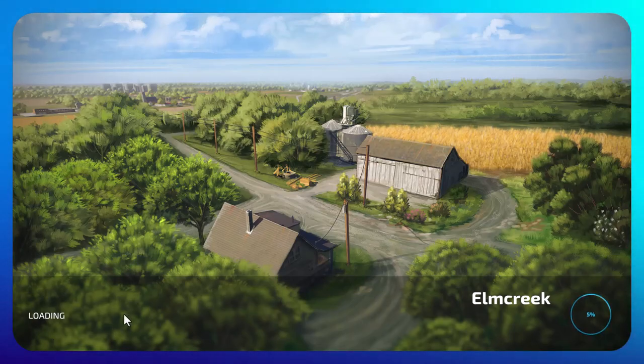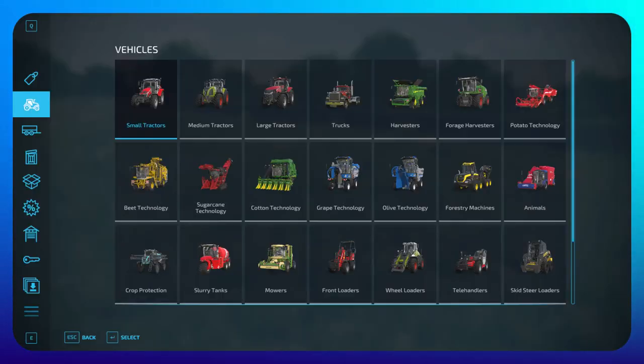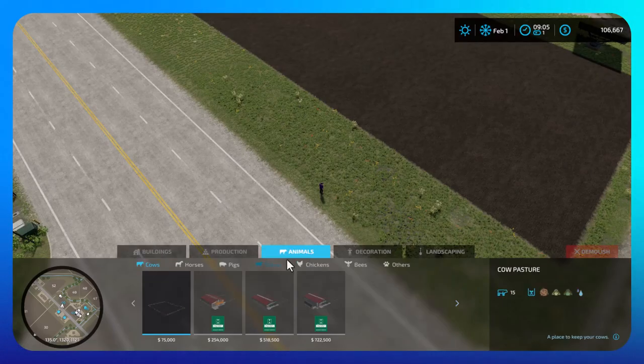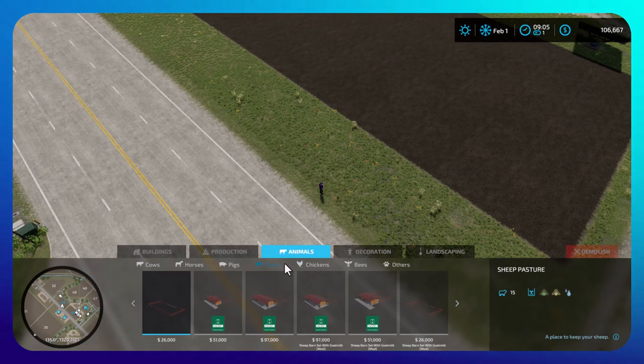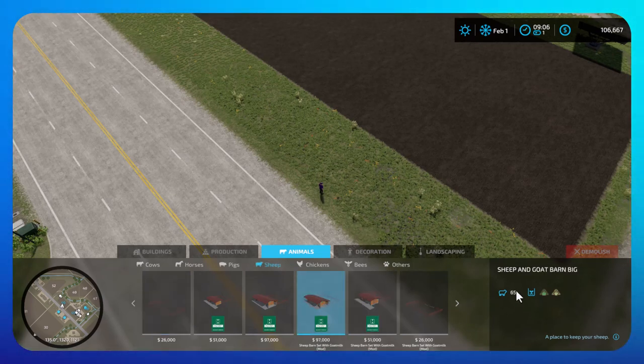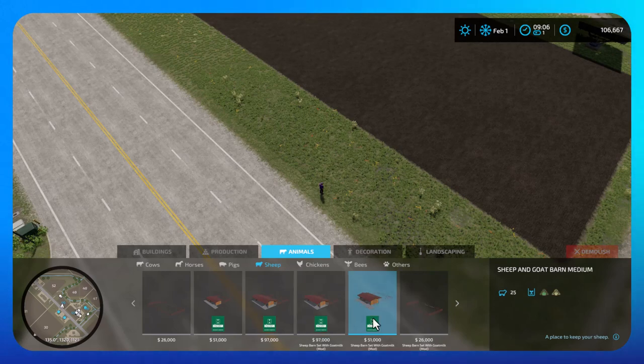Go down to a pasture and go into construction. Choose the mod which is under animals and sheep. Here you have your choices: the pasture gives you 15, the medium will give you 25, and the large will give you 65. I'm just going to go medium.